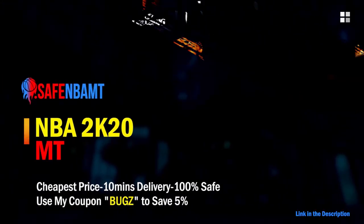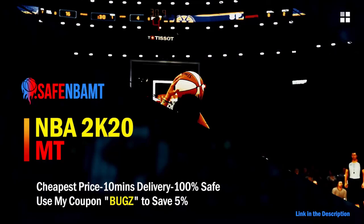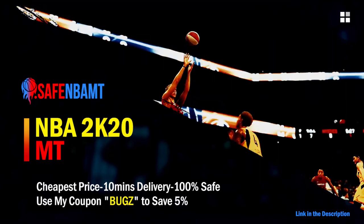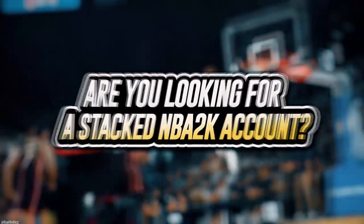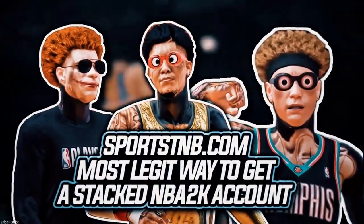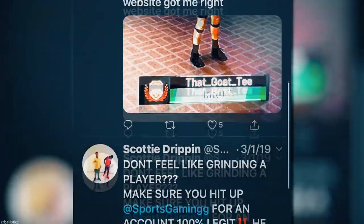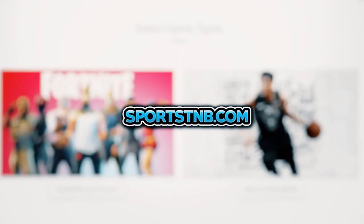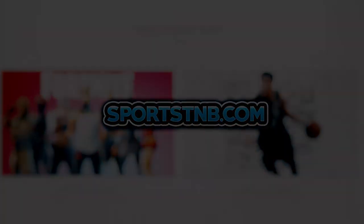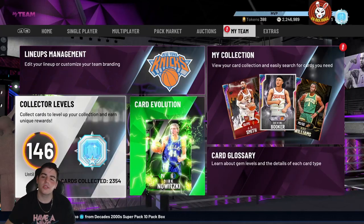What's good guys, if you want cheap, fast and reliable NBA 2K20 MyTeam coins, head on over to nbasafe.com and use code 'bugs' for 5% off at checkout. If you're looking to buy a stacked NBA 2K account with max badges and more, visit sportstmb.com — he's been in the community for years and has hundreds of reviews. Click the first link in the description to get your account today.